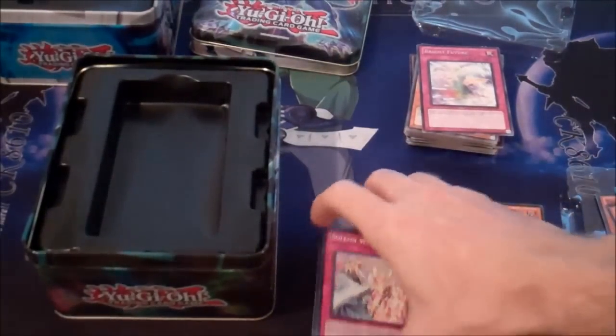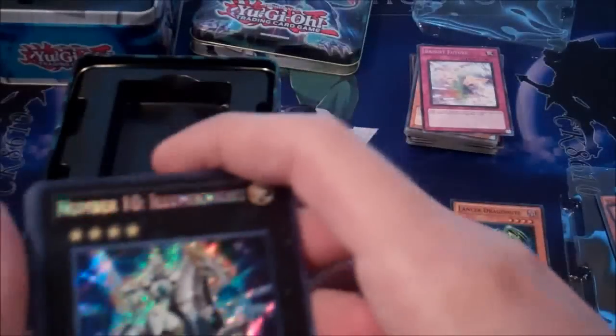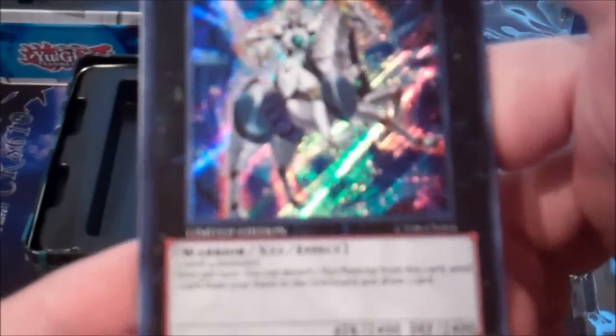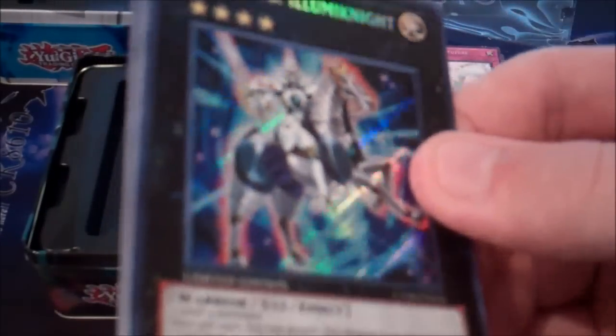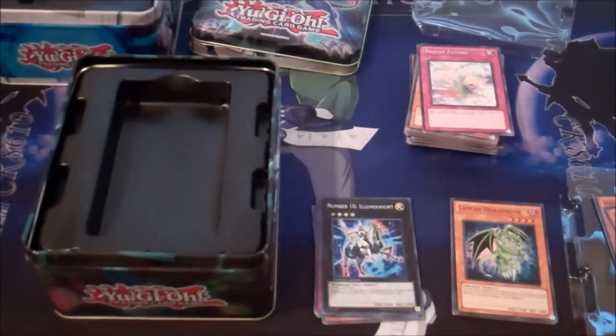Yeah, not too bad. The first tin was pretty good - the Illuminite tin - because Illuminite's awesome and he looks like my logo, kind of. I plan to try to use him in a few decks. I think it's gonna be really useful, especially with gadgets and stuff. I don't know why a lot of people don't think this card's gonna be as good, just because he needs three level-four monsters - it's still really useful, 2,400 attack and defense. I'm gonna have two more of each tin to open very soon, so I'll have a lot more Solemn Warnings for trade.